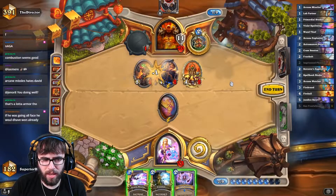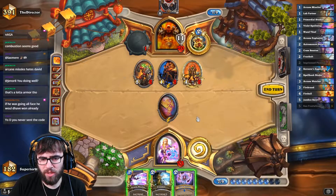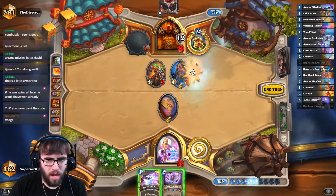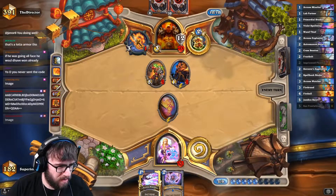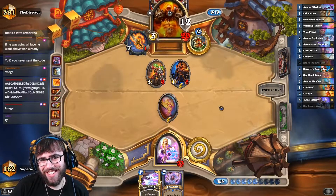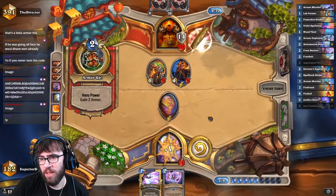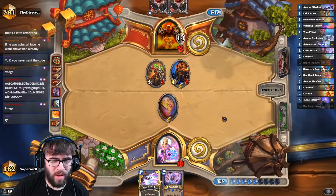I think we've got to kill this even though it does one more damage, just in case he gets some way to duplicate it. So we need to rip a thick Cram Session. Maybe we get Sorcerer's Apprentice in the second Cram Session — I don't know, a man can dream.